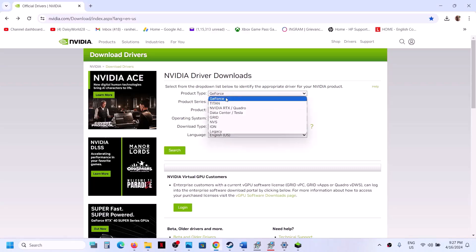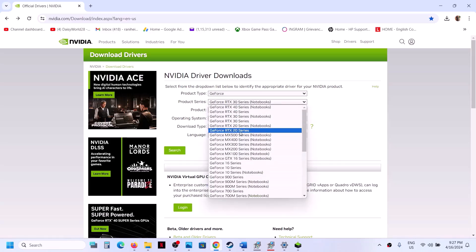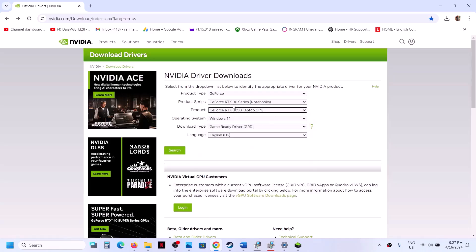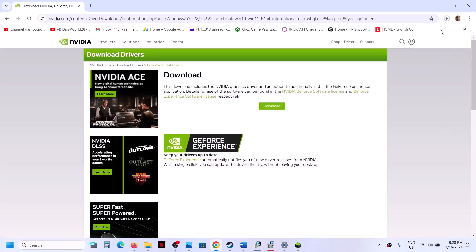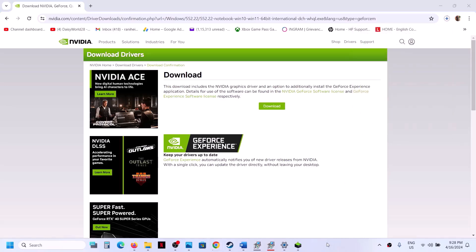Go to the NVIDIA website and select your product type — for me it's GeForce. Select the right series (in my case it's the RTX series), then select your specific graphics card. If you have Windows 11 select Windows 11, if you have Windows 10 select Windows 10, then select Game Ready Driver and click Search. Click Download, then click Download once again.